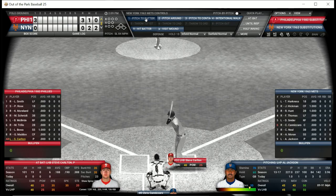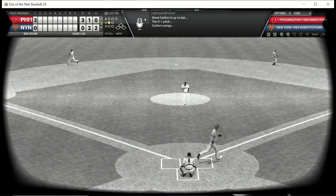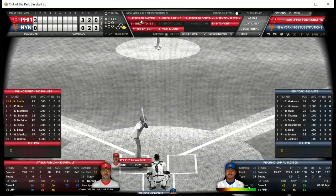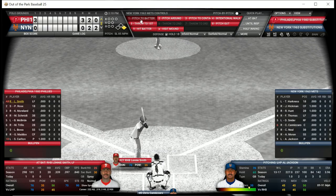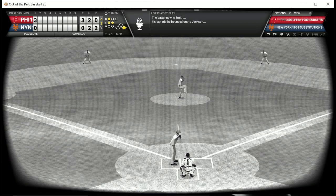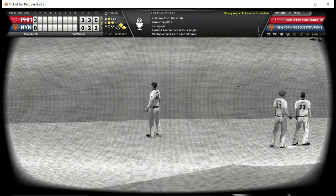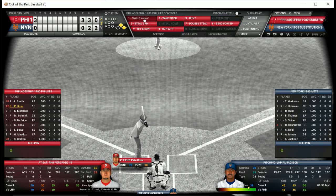Al Jackson goes back out there. Again he is getting worked over — Al Jackson in 1963 was 13 and 17 in 227 innings with a 3.96 ERA. Carlton gets a base hit, then Lonnie Smith gets a base hit back at the top of the order — they're taking it to the Mets. There are runners at first and second with no outs and Pete Rose is the batter.